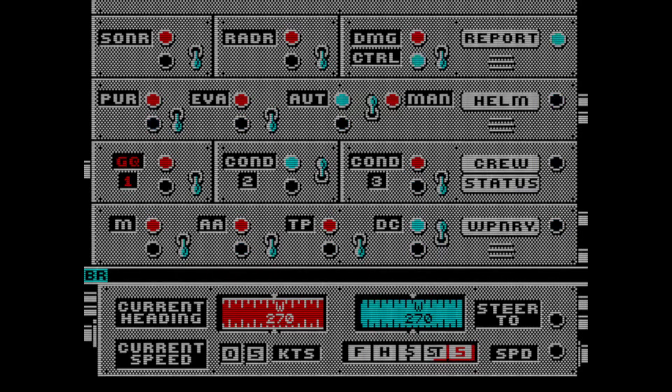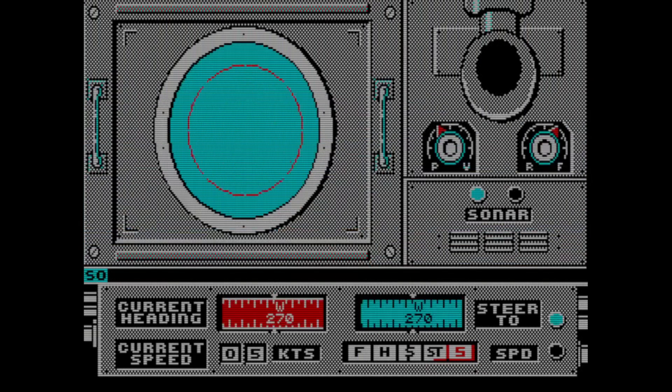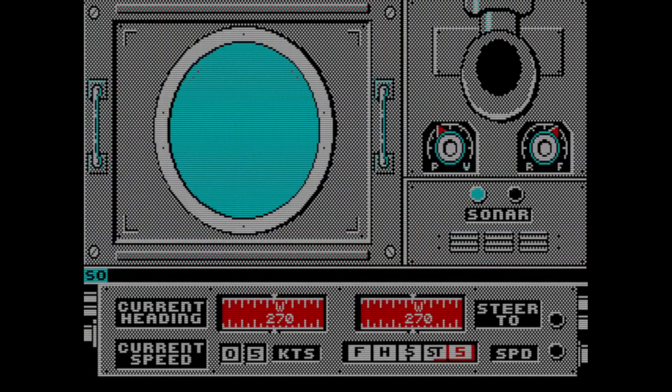Pursuit/evade automatic, damage control. Report: sub distance — it's at two o'clock. So now in theory I should be able to go to sub — two o'clock — and steer toward it.